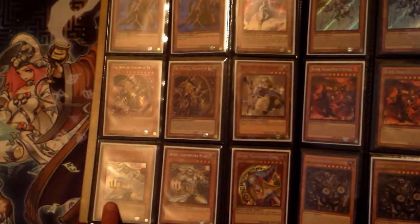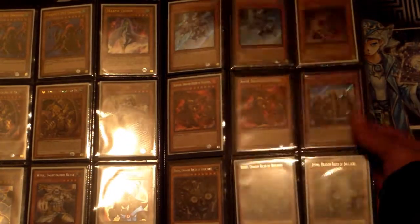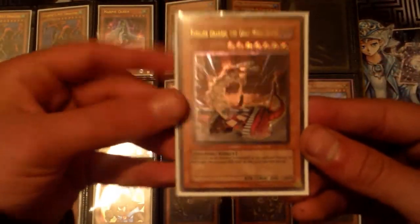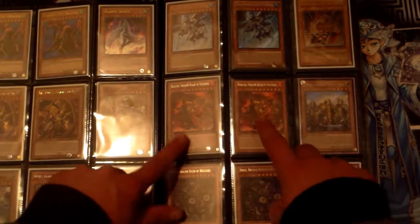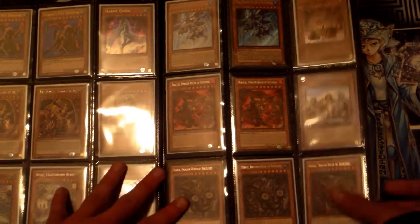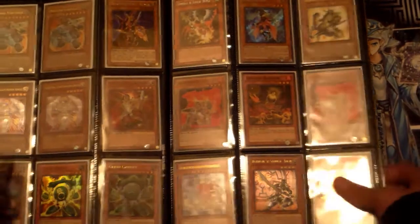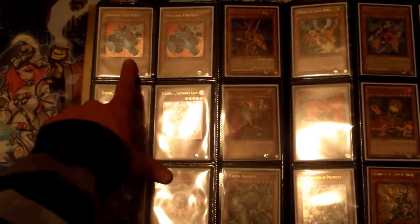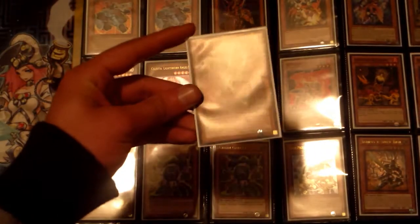I've got three ultimate rare Dandelions, three secret rare Rescue Rabbits — those are all secret rare — three Dracoguibas. Two ultra rare Harpie's Pet Dragon, Harpie's Queen, two Winged Dragon of Ra. Sorry about that glare. Dual Terminal Algeidi, super rare Wolf, secret rare Dark Magician Girl. I've got some dragons over here as well as the lone noble knight Noble Knight Brothers. This is an ultimate rare Fusilier Dragon.